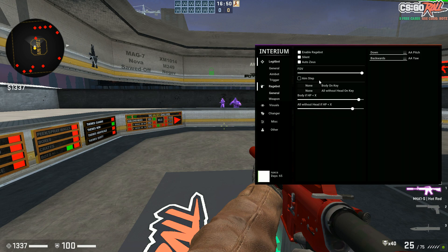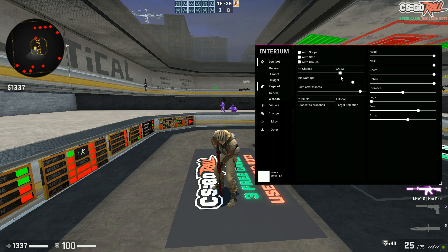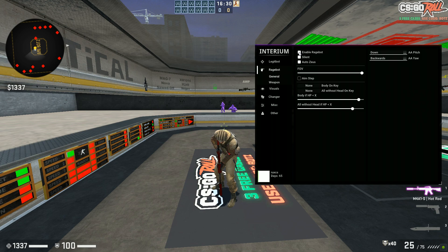You have Silent Autostop, you can choose the FOV, aim step. This is not a lot of options but you have anti-aim at least — I would do backwards since most people go down or backwards. You can mess around with that. You have weapon configs, FOV, hit chances. But yeah, let's get on to the visuals now.